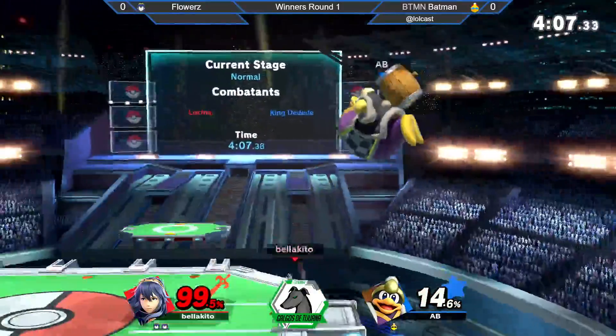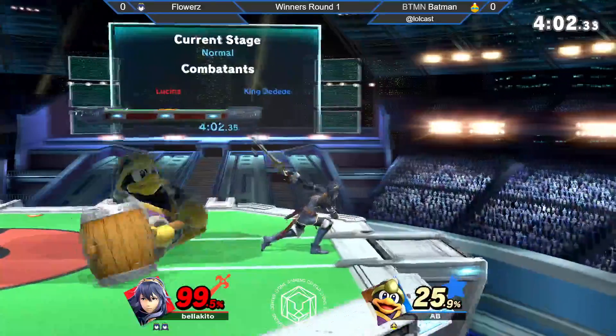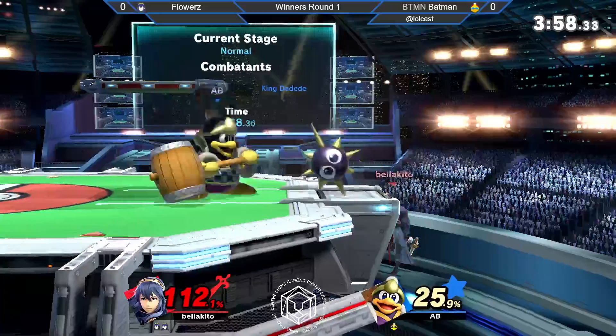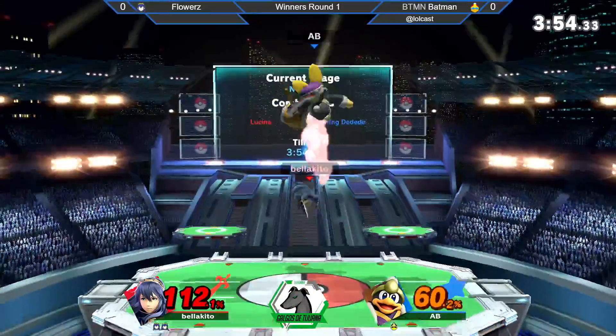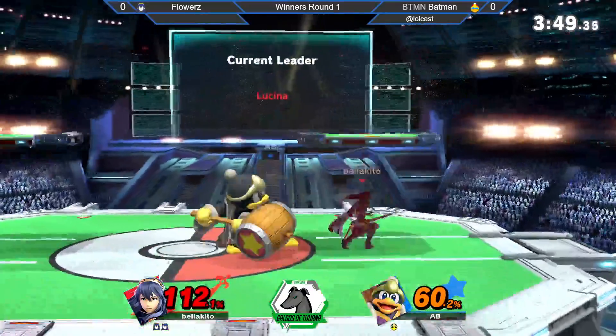Tiene muy encerrado a Batman en el edge. Consigue leerle el roll, pero el segundo no. Gordon en el edge, muy buena opción. Y otra vez empezamos otra secuencia de juggles — vamos a ver hasta cuánto puede subir Flowers. 60%, muy bueno.